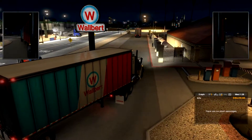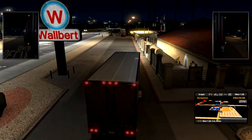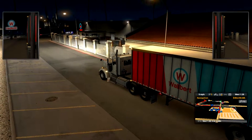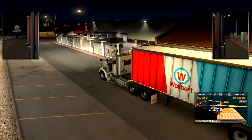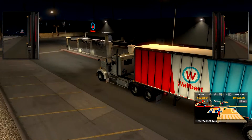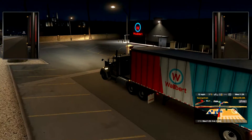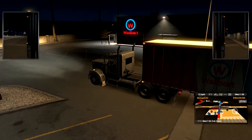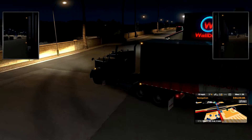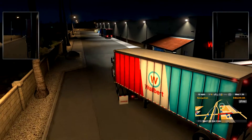Hey guys, welcome back to American Truck Simulator Multiplayer Mod. In this video, notice that in the upper right corner above where the mirror is, there's supposed to be the words 'No Collision Area.' We're actually in a depot where you can pick up and drop off truck trailers, and there's supposed to be no collision zones — but this is actually one of, I believe, a handful in Arizona that were somehow missed. This is actually the Walbert store in Tucson.